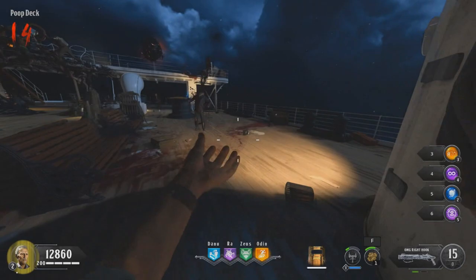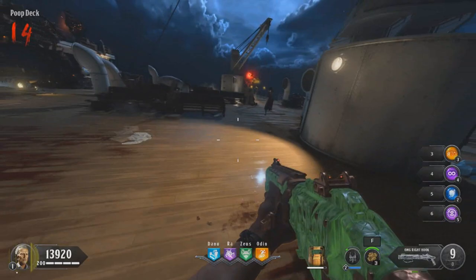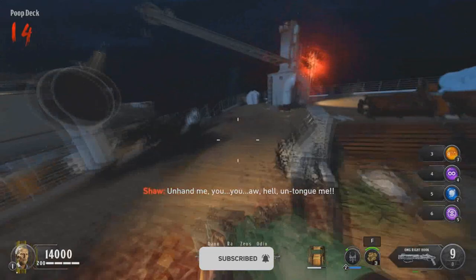Now what you want to do is go to round 14, where the first Blightfather in the game will spawn in, as you guys can see from the gameplay right now. Basically all you really want to do is just try to survive until the end of the round — at least that's what I recommend. Then you just want to start unloading on this Blightfather with your Bowie Knife. I hit him about nine or ten times and I got the upgraded Bowie Knife.